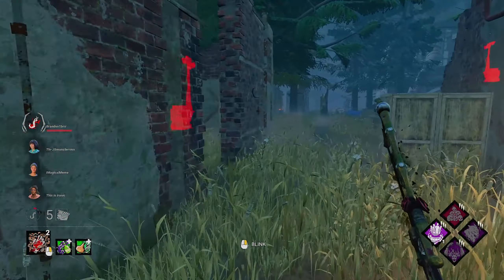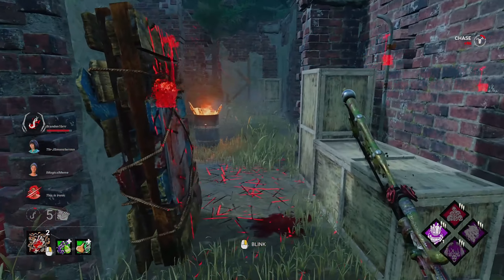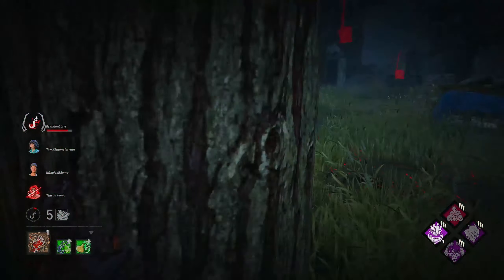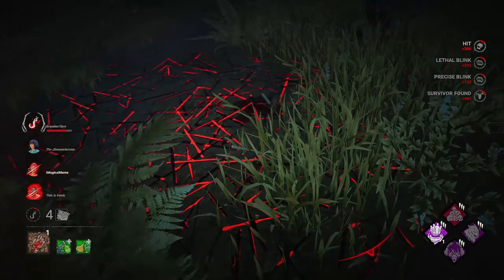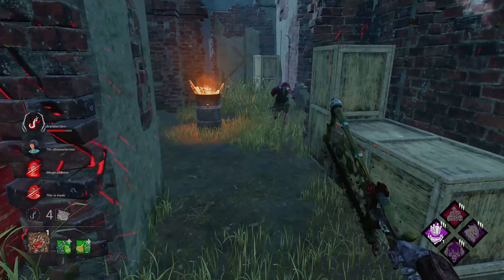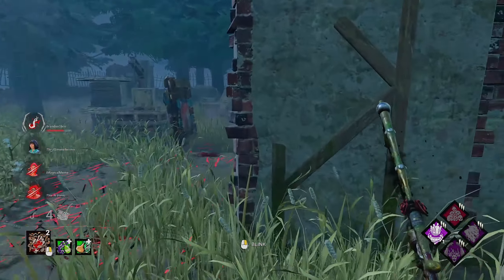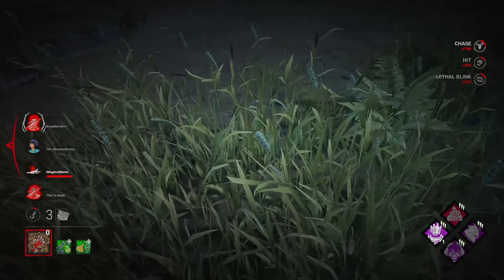I'm within range — nice try, Claudette. Are you going to farm your teammate? There were two people actually working on that generator. Barbecue and Chili is showing me someone's over there, I think working on a totem. We need to get them off that totem — you're trying to take away my one perk. I will not have NOED deactivated this game. No ma'am.